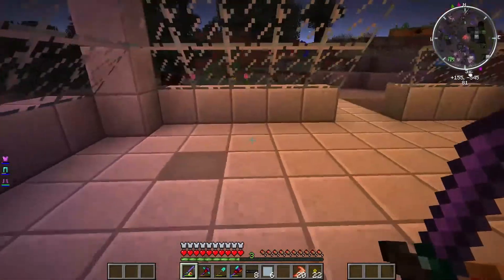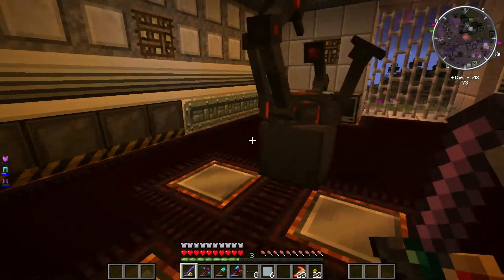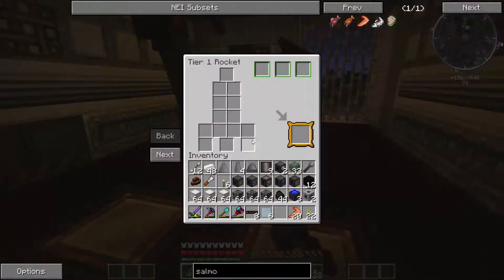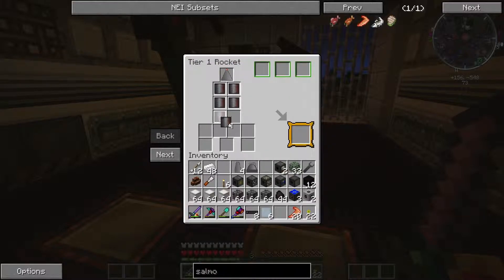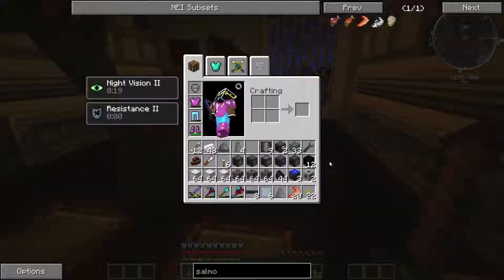Let us go and see what we have to do. I have put a lot of time into this, so we are ready to go. I'm going to construct my Tier 1 rocket — I have all the parts necessary in my inventory. Extra pieces. Alright, Ikea spacecraft. I'm not going to put a chest in there... yes, I am.